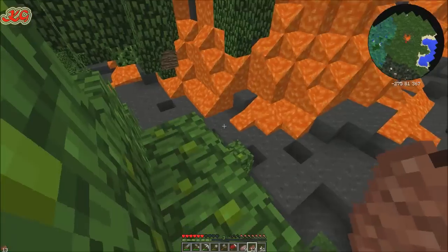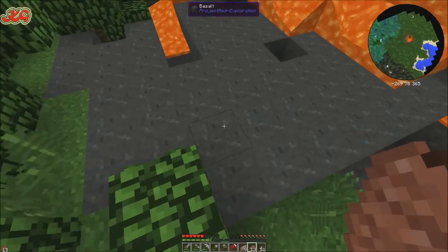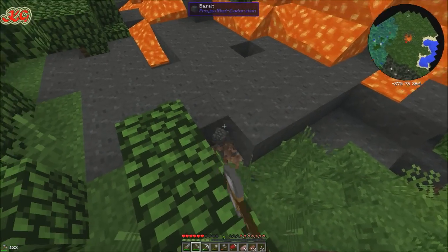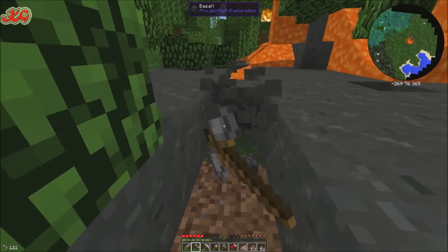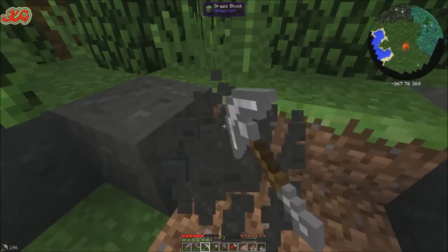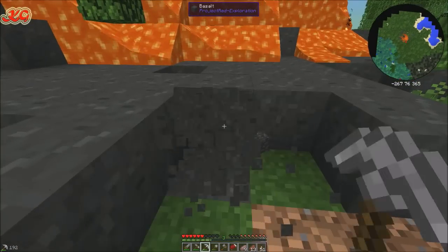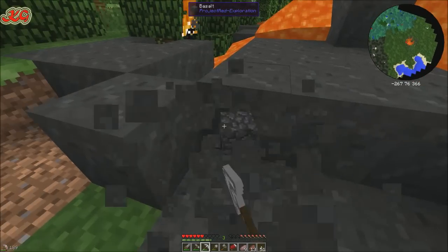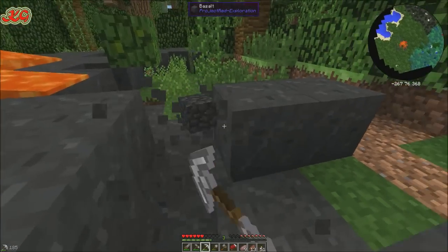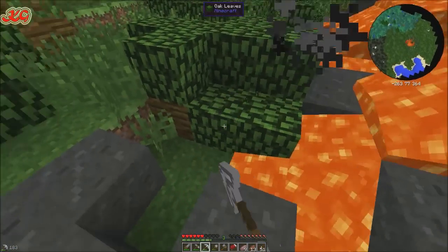Endergolem — those things are blimmin' scary. And they're automatically aggroed by the looks of it, so I'm screwed. Can I pick some of this stuff up without you killing me? Basalt. Do you know what, I've had enough of this — it's pickaxe time. Takes way, way too long. It is really, really pouring it down outside — so if you hear that in the background, that's rain, nothing else. The whole thing's going to be lit up.